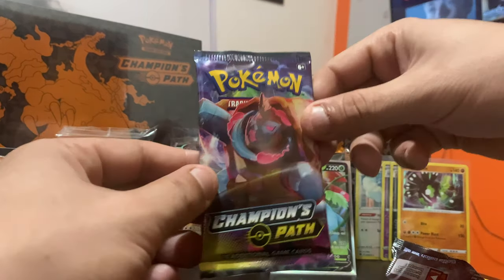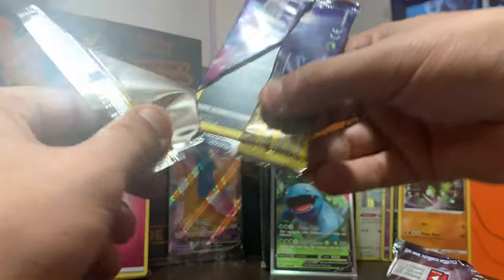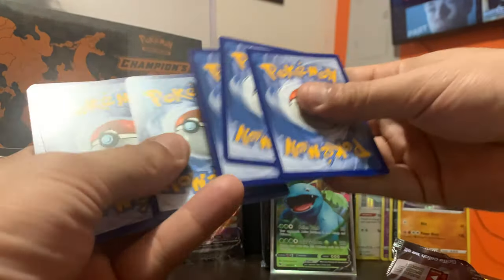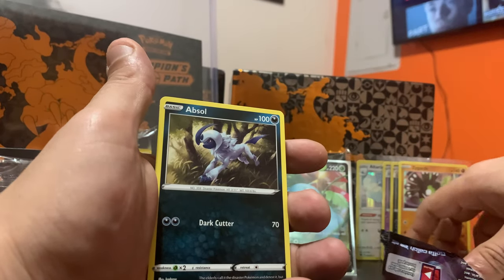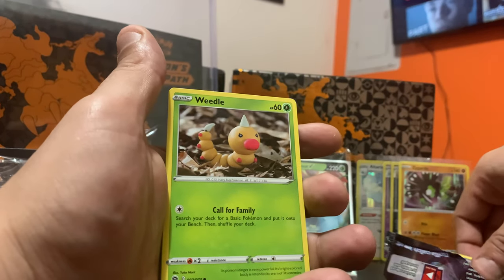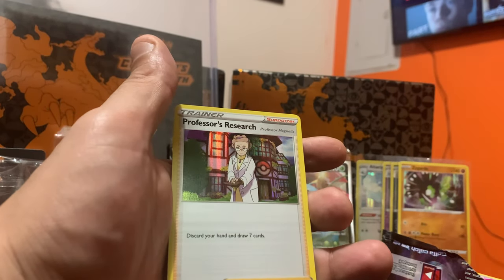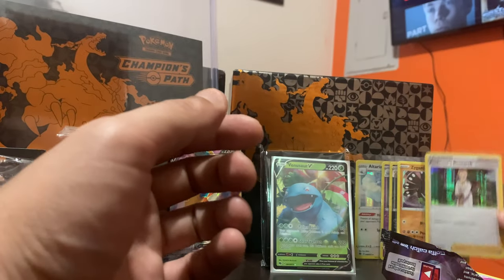Pack six of Champion's Path — four remaining packs left. We've only pulled that Venusaur V ultra rare so far. We have a Darkness Energy, a Cufant, an Absol, a Beedrill, a Galarian Zigzagoon, a Weedle, a Purloin, a Pokéball, an Ink, a reverse holo of a Full Heal, and a holo rare of Professor Research. Holo rare — check her out.